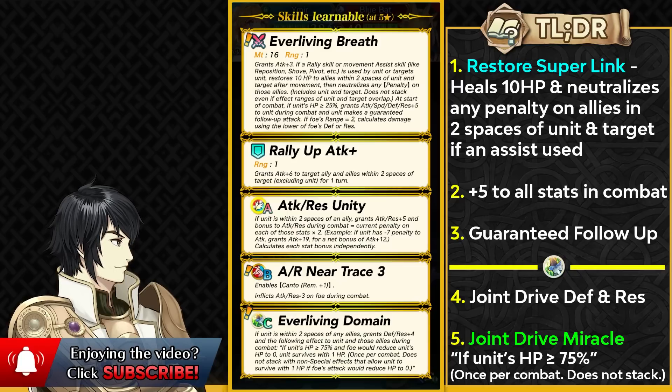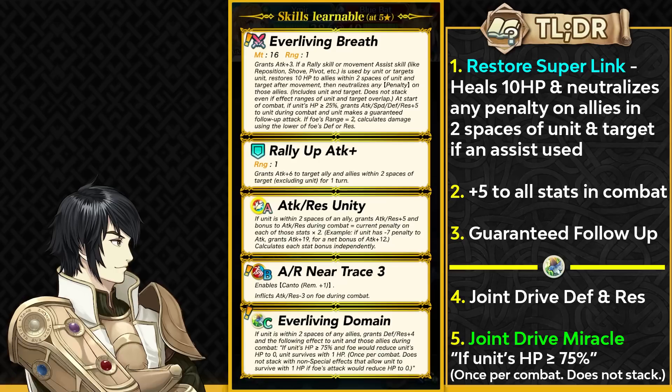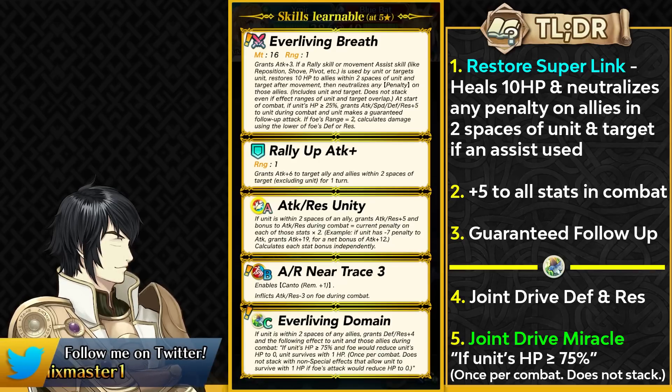She has Rally Up Attack Plus, which is perfect for Aether Raids defense usage and can affect multiple allies at the same time, just like her supportive effect. She also has Attack Resistance Neotrace, which is only going to be appreciated by a few units focused on attack and resistance without much speed. Her exclusive slot B skill is Ever Living Domain, which is going to be the main selling point of this unit. It has Joint Drive Defense and Joint Drive Resistance built into it, and also Joint Drive Miracle — that miracle is only active if the unit is at 75% HP or above. This makes her a really solid Aether Raids defense unit, especially good in the dark season where Medias is protecting you from the Bolt Tower.